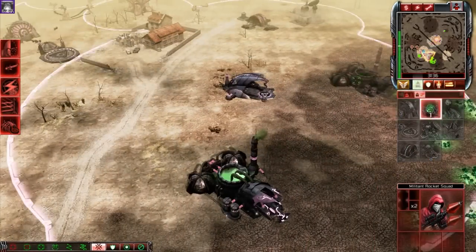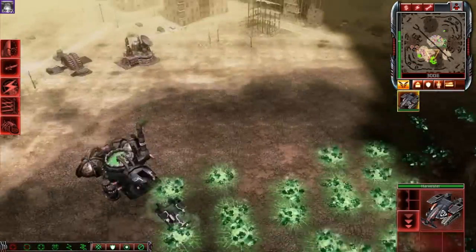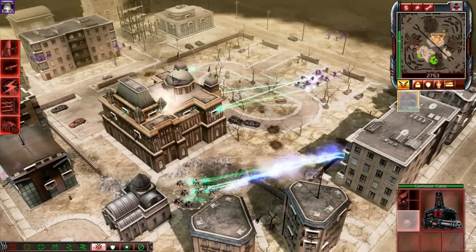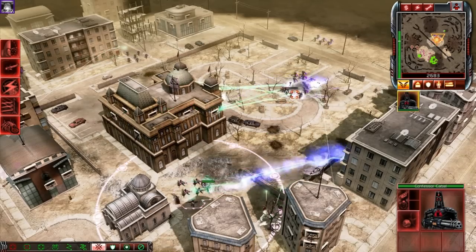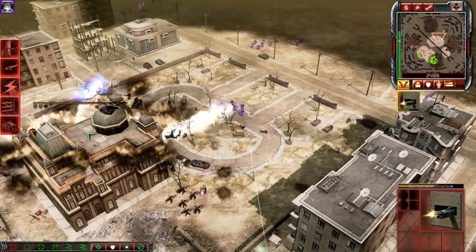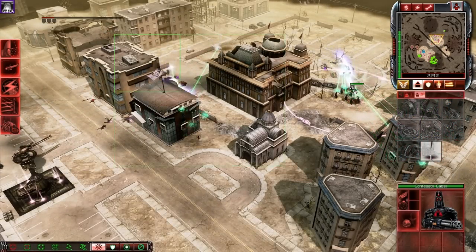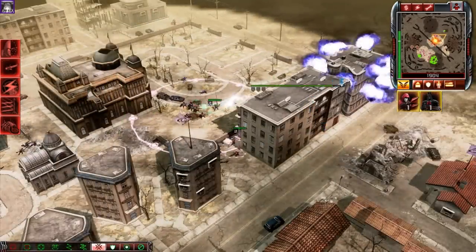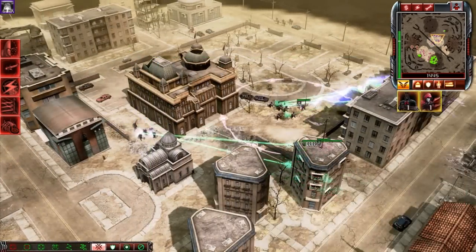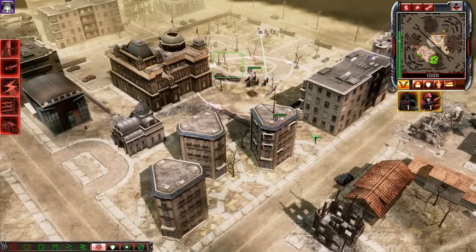Oh boy. That's pretty creepy — if you can hear Tiberium. Uh-oh. I was wondering where the flame came from — it was from the Cabal. There goes my building. They have Black Hand guys too. Oh, I'm facing the Black Hand, which means that could actually be a decoy — under the Temple of Nod. There's a small chance, but a chance nonetheless.